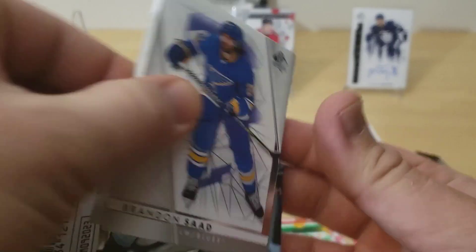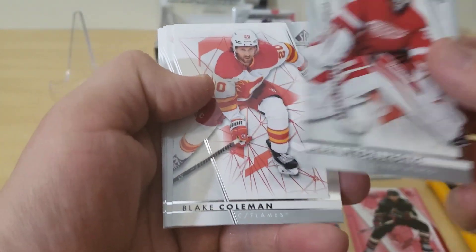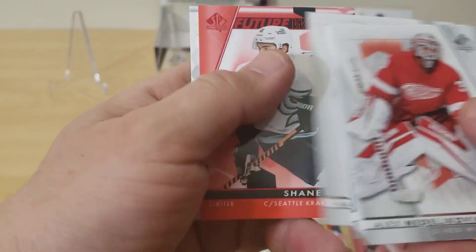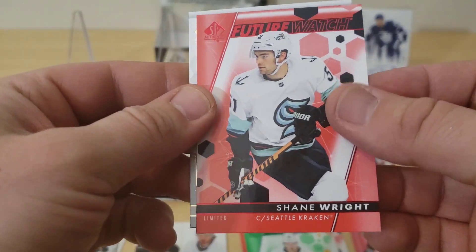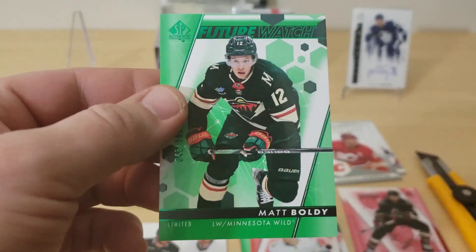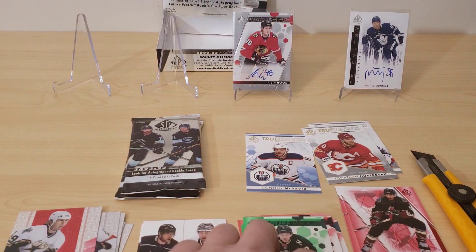Pack number eight. Alex Nadeljovic, Blake Coleman, Andrei Svechnikov, Brandon Saad, Steven Stamkos, and Aaron Ekblad for the base. We got a Future Watch of Shane Wright, True Leaders of Jonathan Huberdo. And then — out of 199 — a Matt Boldy Future Watch. Not a bad one there. Two packs left.